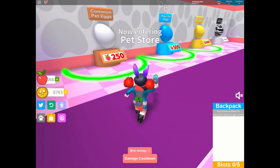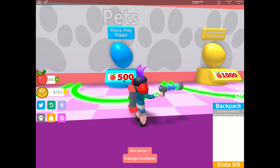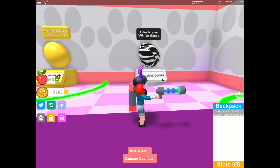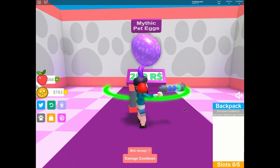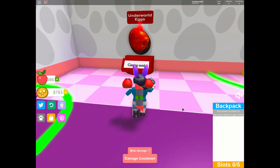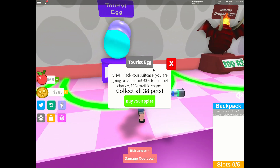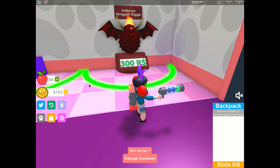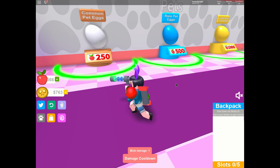Let's go see what kind of pets we can buy. There's common pet eggs worth 250, rare pet eggs worth 500, legendary pet eggs worth 1,000, black and white egg coming soon. This one costs Robux. Mythic egg. Underworld egg coming soon. Cute egg — 100 Robux. Tourist egg — 750. Inferno dragon eggs — Robux. We don't have that much, so let's just try to get a common.